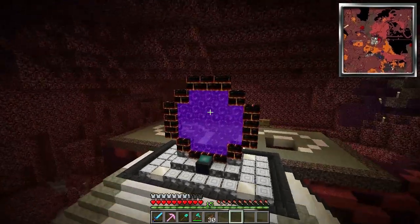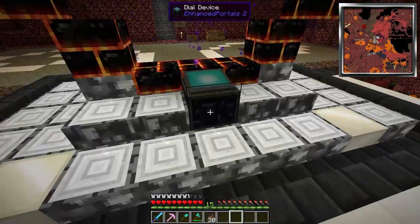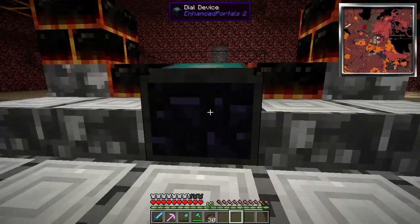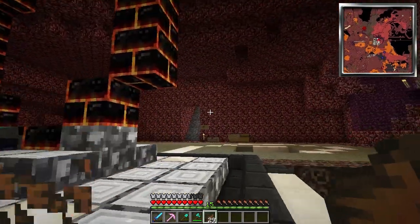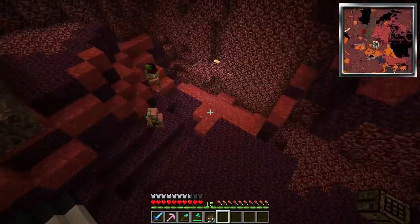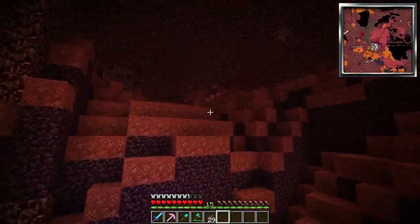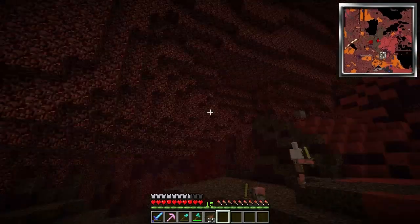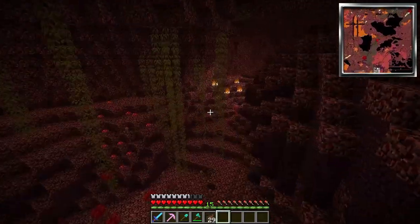We are in the Nether - this is where our main portal is with the cool Enhanced Portals 2 dial portal thing. Those are pretty sweet but I have no idea how they work. I don't want to hit remove or mess with anything because I don't know how they work and don't want to make anyone mad on the server. Now let's go look for cobalt. I haven't seen much - just a few pieces here and there. If you're wondering how I'm flying, I'm using the bat thing.